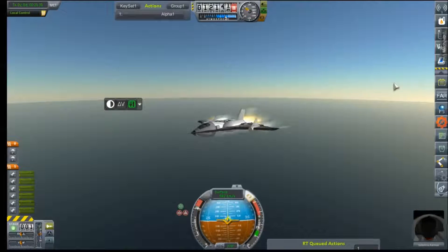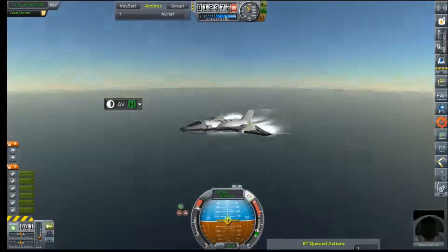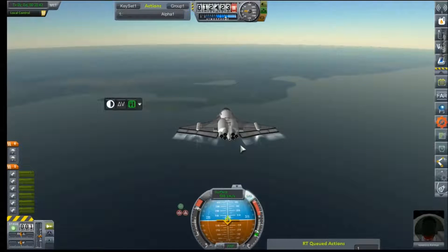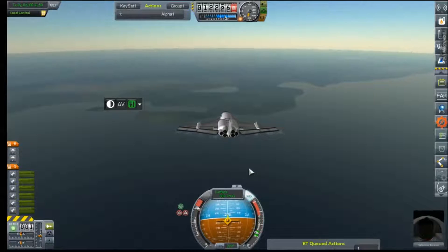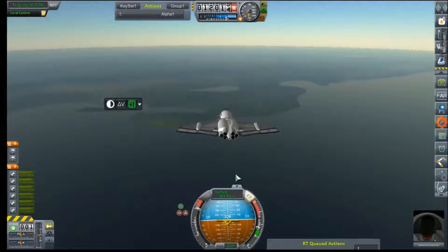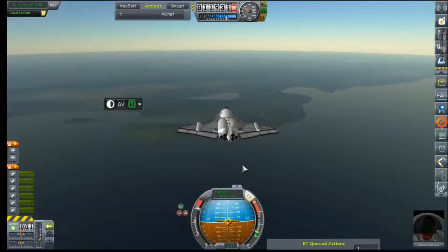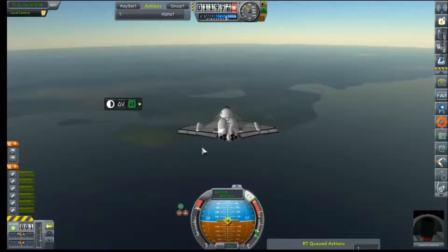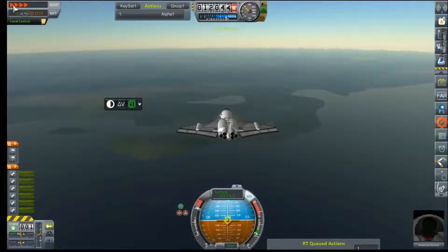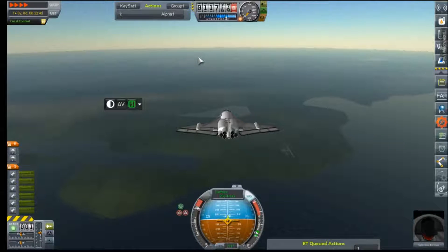Val choosing to just go ahead and peg the throttle for this last bit — almost 700 meters per second. Now Val, you just have to stick the landing, which is the difficult part here. We're going to fly way past KSC using some of this altitude and speed to our advantage, loop around and land on runway 90, hopefully. When there's no power being applied, this thing just glides like a dream.